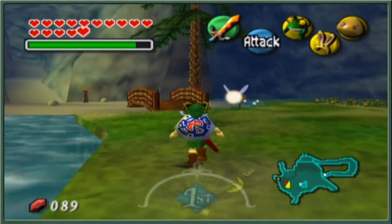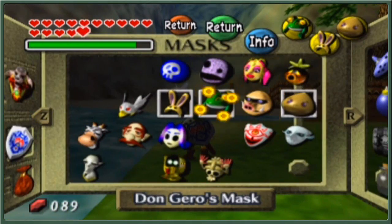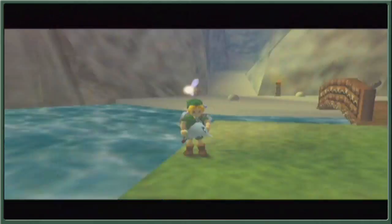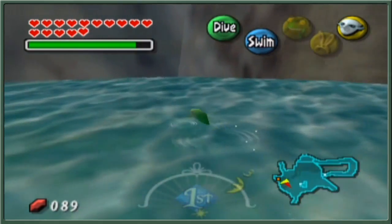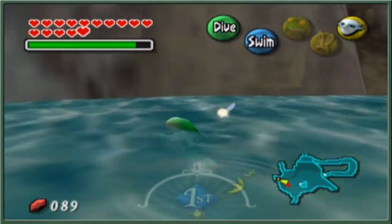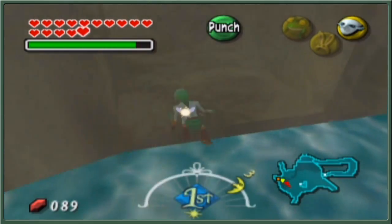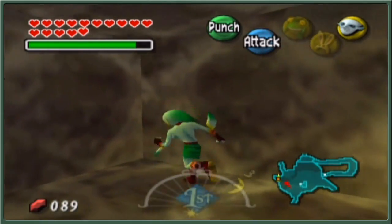Apart from that, there's a heart piece to be found around this area. Gorons can't go underwater, but we have something that can — our Zora self has no issue with it. There seems to be a wall... possibly a lens of truth spot. We get ourselves only 20 rupees for that little bit of looking around.